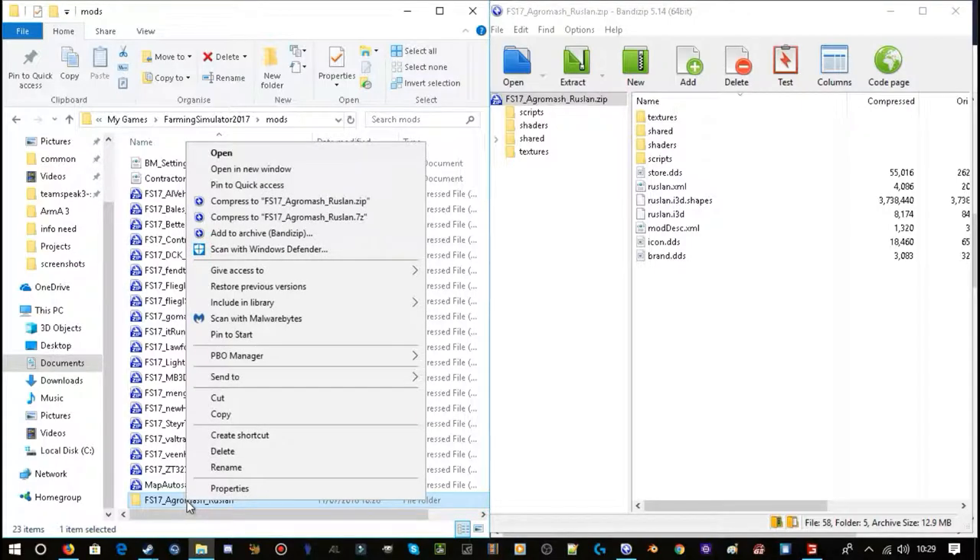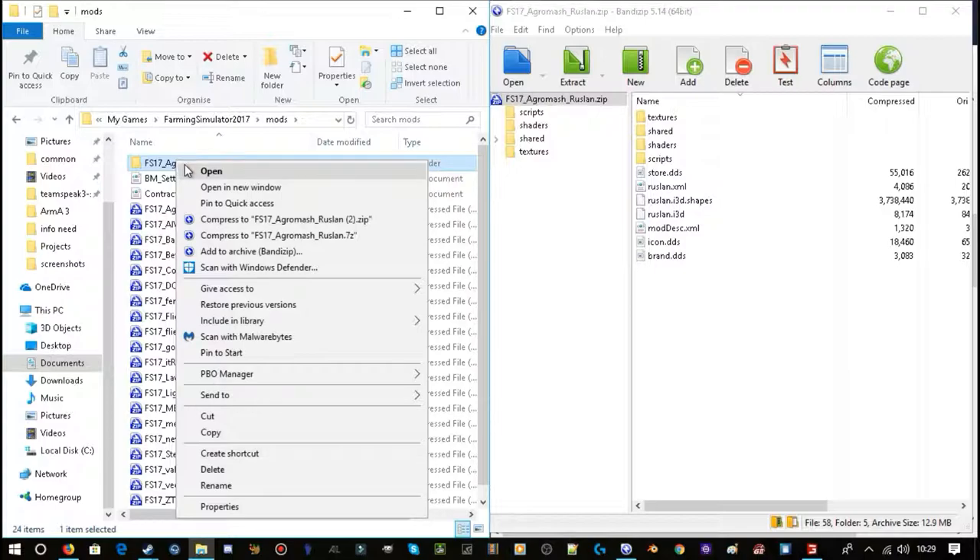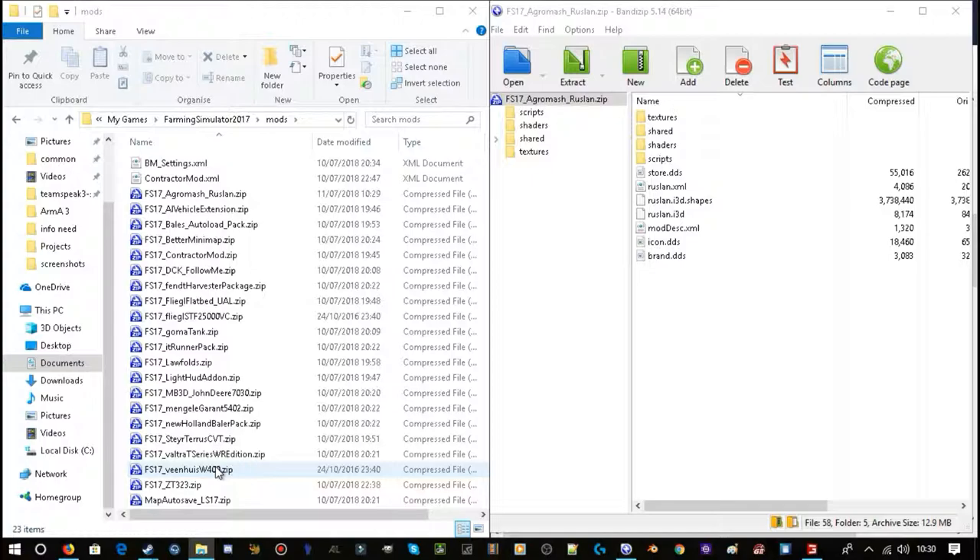What you need to do is right-click on it and compress to — then the name of the mod — to zip. Not 7z, just zip. So compress it to a zip. And now you can see Agro Merch is there as a zip file. Once you've done that, this extracted folder you don't need anymore — just delete it. It's gone. You don't need it.